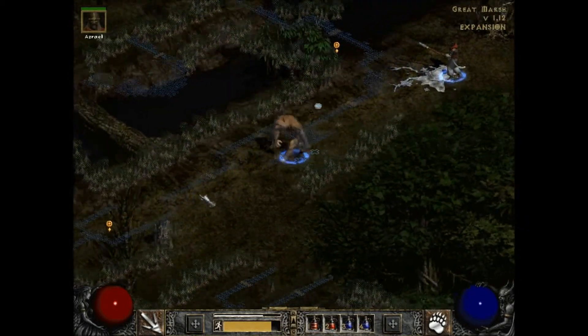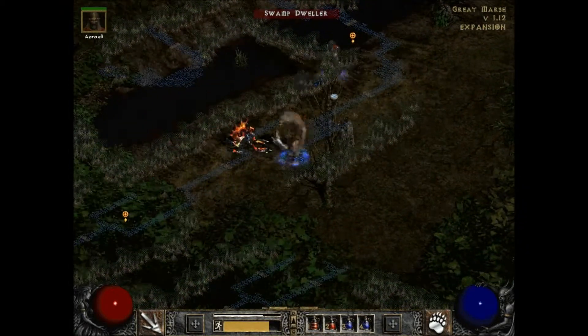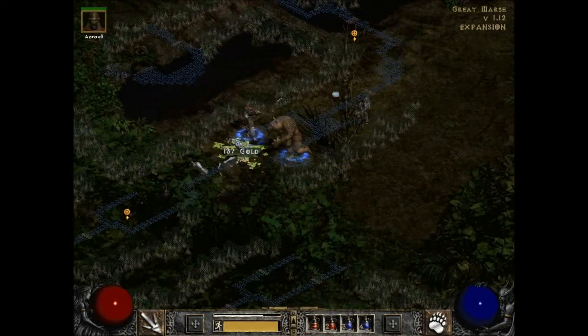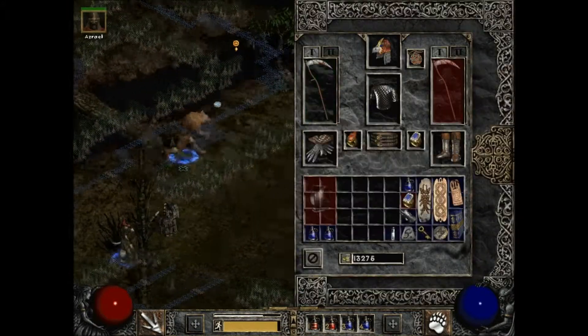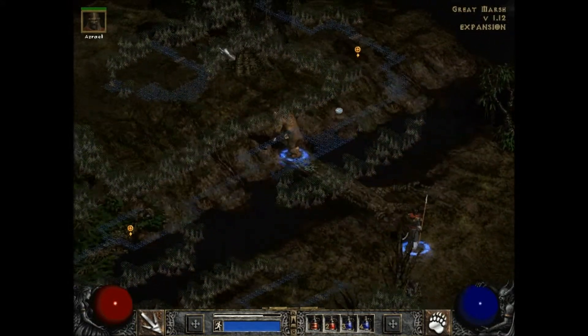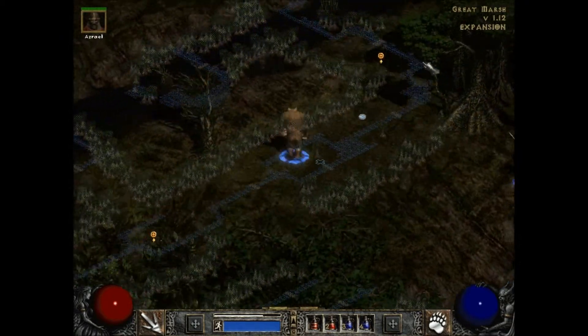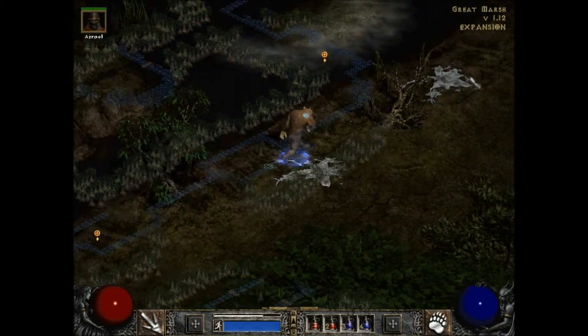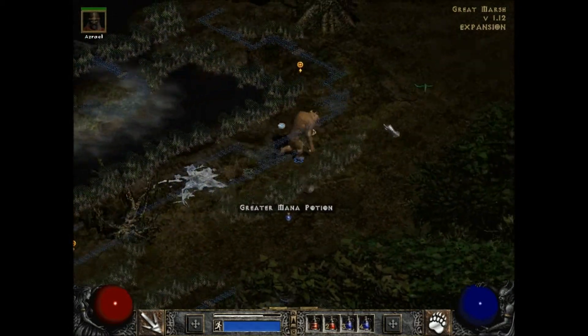Gold is good — I get to gamble more and get better items. I did not gamble for the weapons I have though, that was just luck. Using a stamina potion again. Is there at least a chest in here? No there isn't — okay let's leave.